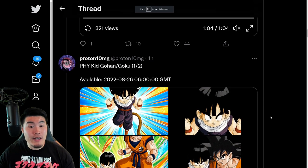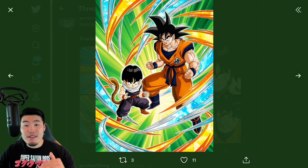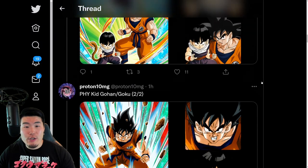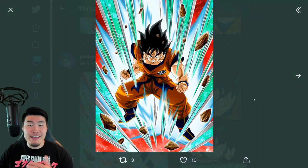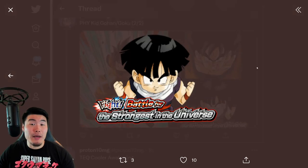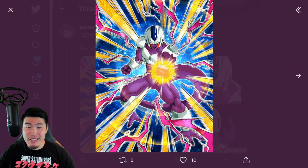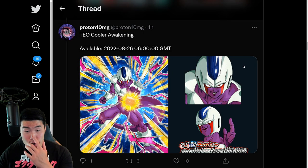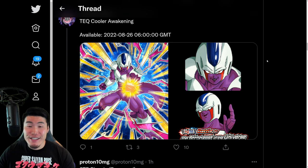And then we have the free-to-play kit Gohan from the new story event that Dokkan Awakens into this Gohan and Goku, which also exchanges into a Goku. So it's basically an exchange unit. It starts off as just Gohan, and then this is the token awakening. And there is the exchange. And this, of course, is the token awakening medal from the story event as well. And the free-to-play tech Cooler is going to be getting a token awakening — there is his token awakening medal. And I assume that he's also going to be getting an extreme Z awakening later on in the celebration too.